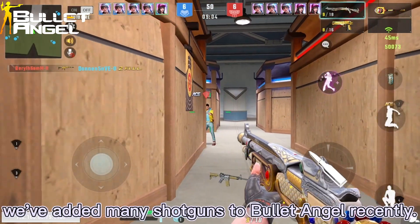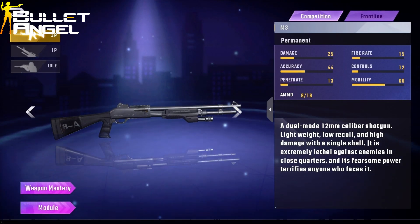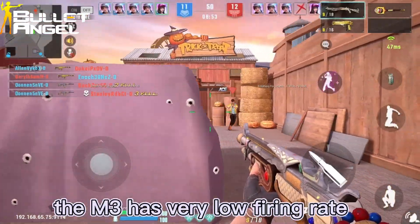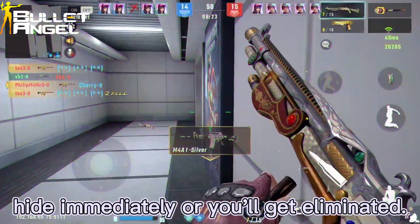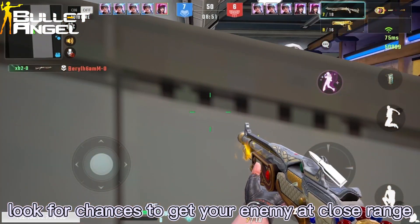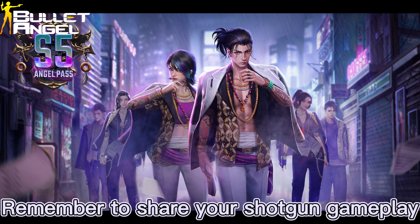Finally, we've added many shotguns to Bullet Angel recently. We know rifles are great, but we'd like to explore more possibilities together with you. Shotguns are very different compared to rifles. Take the M3 shotgun — it has unbelievable damage at close range, but as range increases, the damage drops dramatically. The M3 also has a very low firing rate compared with automatic rifles, so if you miss a shot at close range, hide immediately or you will get eliminated. Our recommendation: practice your aiming and get used to the shotgun's unique fire rate — it's very important. Carry your shotgun, move frequently, look for chances to engage enemies at close range, then finish them off. Make clear use of walls and pay attention to footstep sounds. We recommend you to use this weapon in the following modes and maps. Remember to share your shotgun gameplay once you've mastered it.